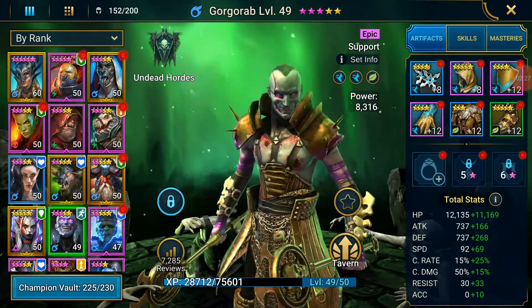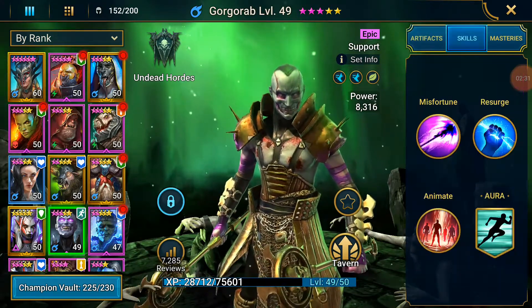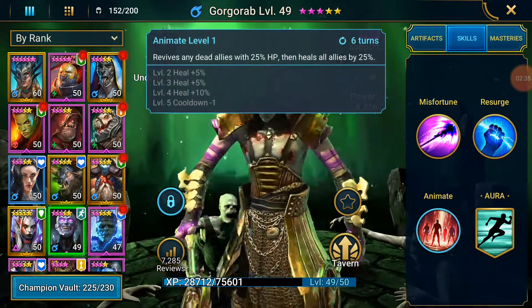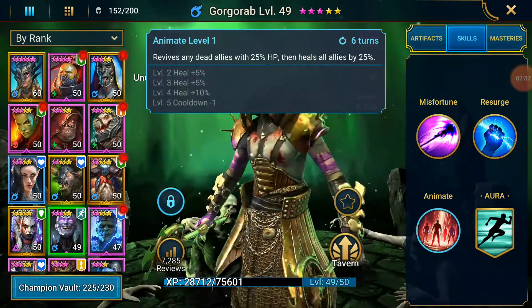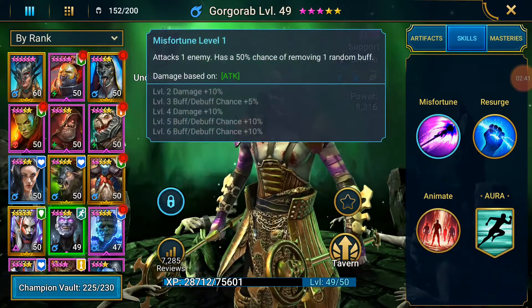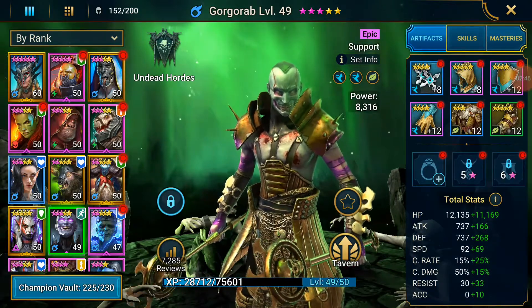I'm not gonna max his armor or anything yet. But Gorgrob is all about speed because his skills are just support - increased turn meter and increased attack. I also want him going first so he puts the increased attack on. This is Revival of Dead Allies and Heal Them, a speed increase in battle - and by 23%, that's an extra 21 or 22 speed he'd get.